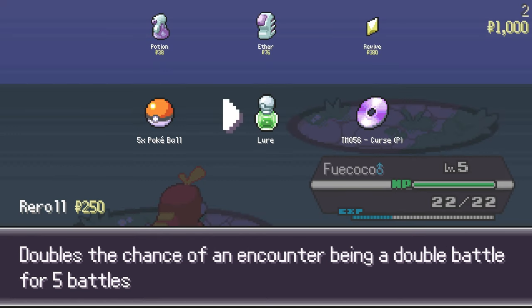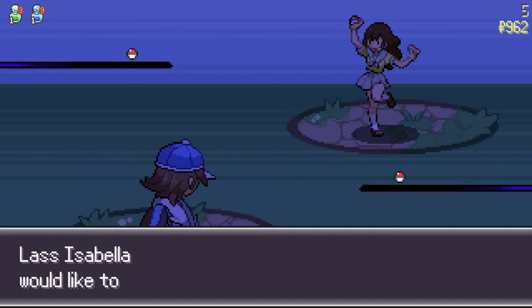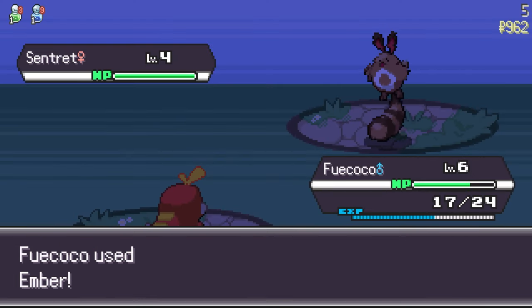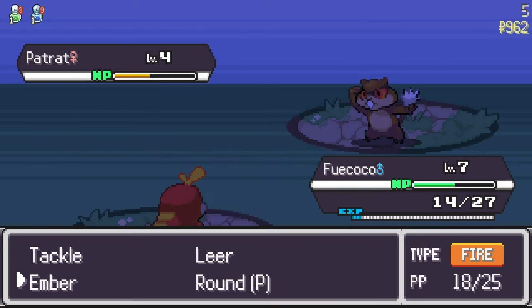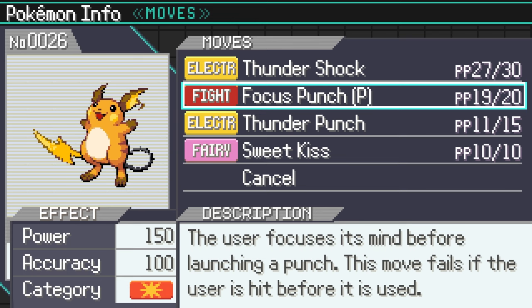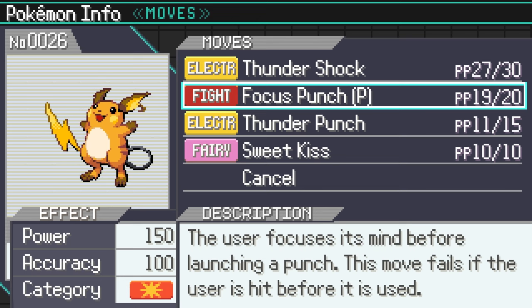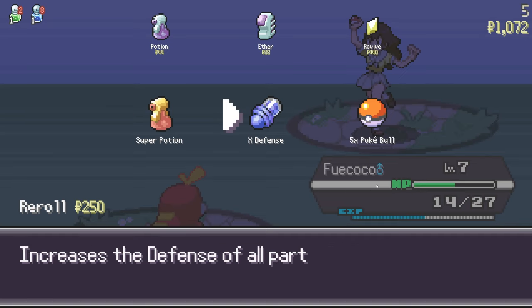Rare items like the Candy Jar have effects that stack. So if you had two Candy Jars, your rare candies will give three total levels. You might notice that a lot of TMs have a P symbol in their name — that means part of that move does not work as intended, which could be a buff or a nerf. I once had a run where I had Focus Punch with that P symbol: a really powerful move with a drawback of missing if your Pokemon receives damage before it hits, but the drawback didn't work. Basically a broken move that I decided I wouldn't use.